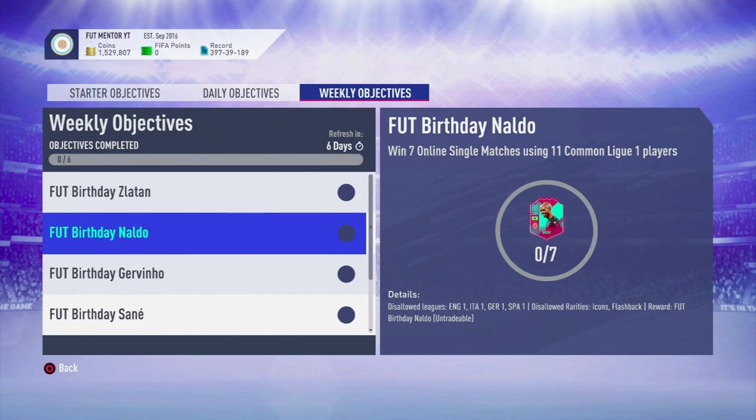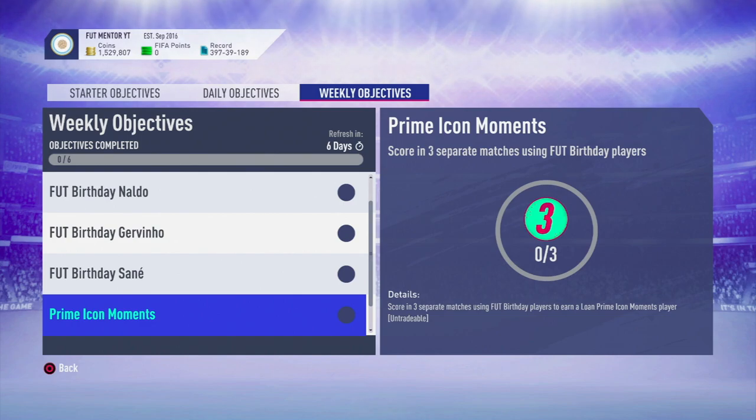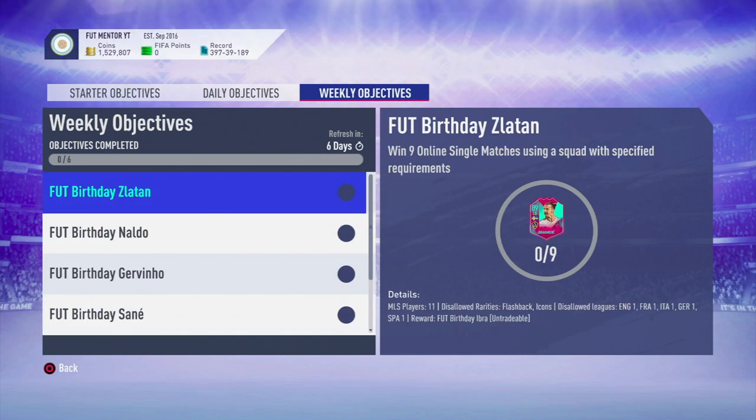It is a bit confusing, and if you actually look at the disallowed rarities, it doesn't say anything about rare cards — it just mentions icons and flashback cards. So when you go to complete these weekly objectives and you still see rare golds under the rarities, you are fine and should be able to use rare gold cards.